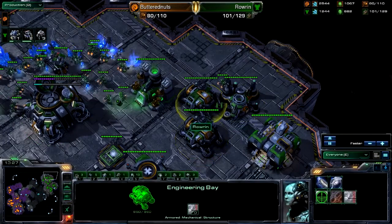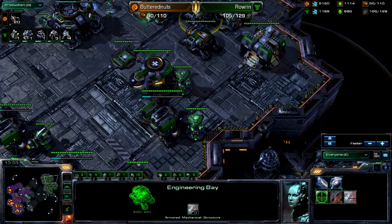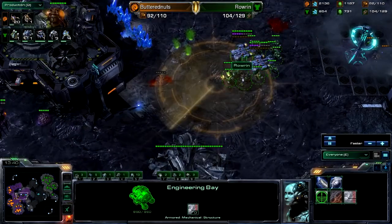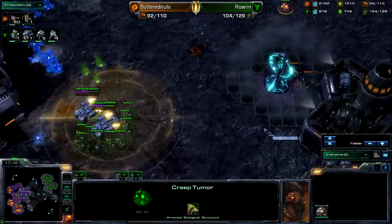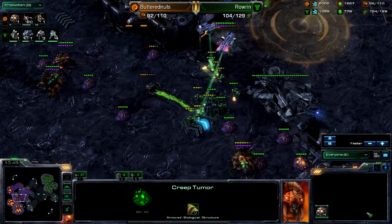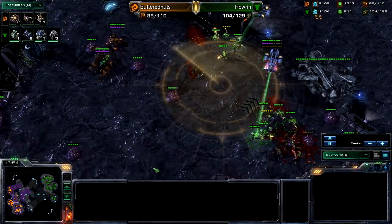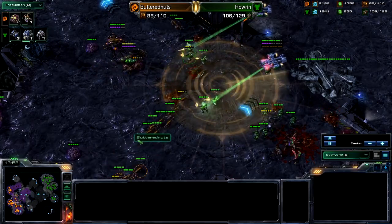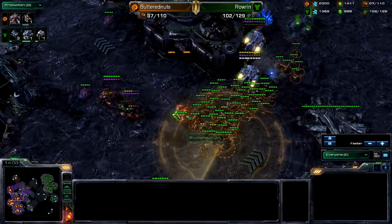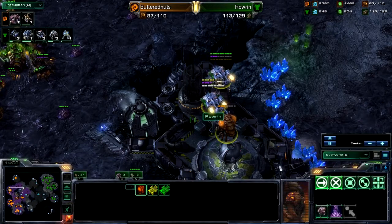Just lift up your Marines and get out — you've done all the damage you need to do. Don't push it — macro is important here. You could have about 120 supply worth of Marines at this point. Another Command Center going down. Rowan's looking really good, kind of slow on his 2-2 upgrades but he can totally afford it. Starting on his Marauder production as well. This is kind of a dangerous push out from Marines and Marauders — you don't want to push that far out onto Creep unless you know your opponent doesn't have anything.